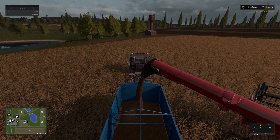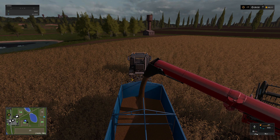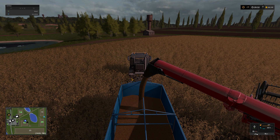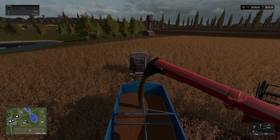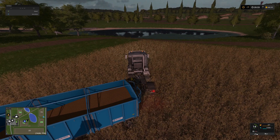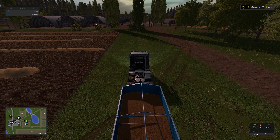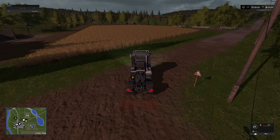From what I understand, if you're actually doing this in the real world, the combine operator is going to call ahead and say he's almost full and stop at the edge of the field. He's not going to drive down the field and destroy all the crops — it's not going to happen. Not only does crop destruction destroy your crop, the mod destroys all the grass too. We're at 12,000 — we can do one more full load from him. In the meantime, let's go grab some cattle.